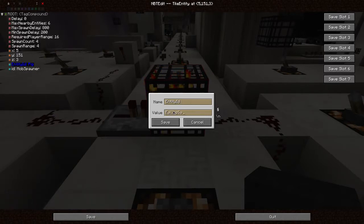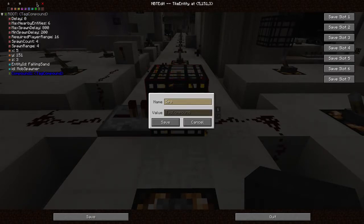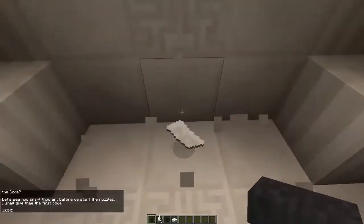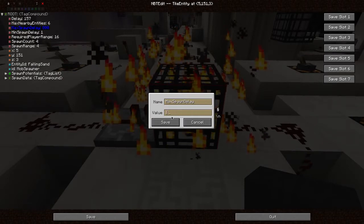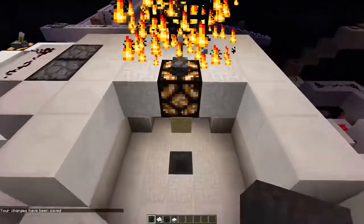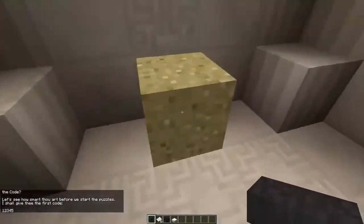We want some custom tags, such as the position. We'll create a new tag compound and paste the position in there. So now it's going to spawn falling sand there, but you won't really see it because it spawns only once every now and then. To edit that, we can edit these tags here and now it will spawn every tick, which is 20 times a second. As you can see, there is sand appearing.